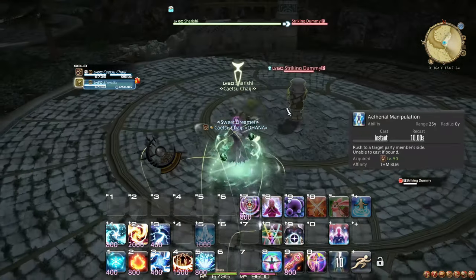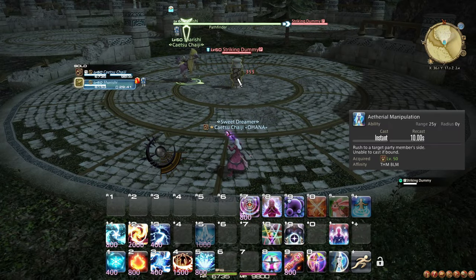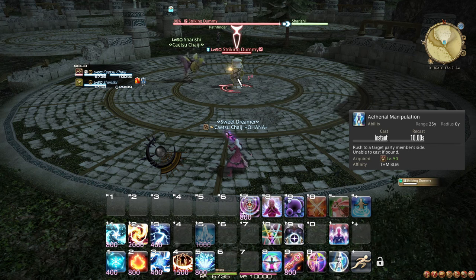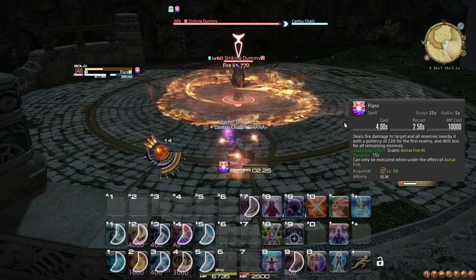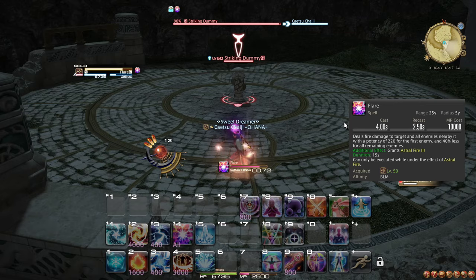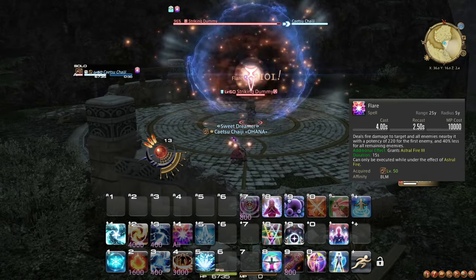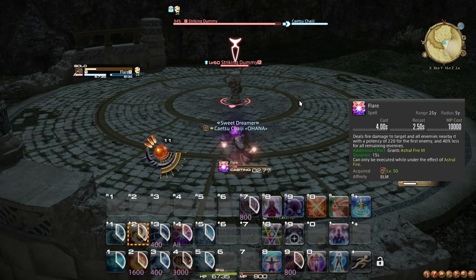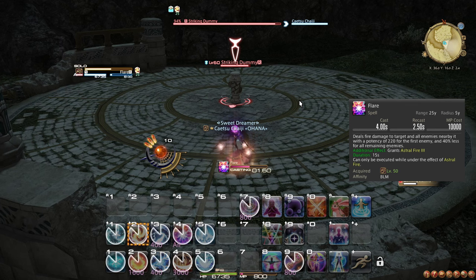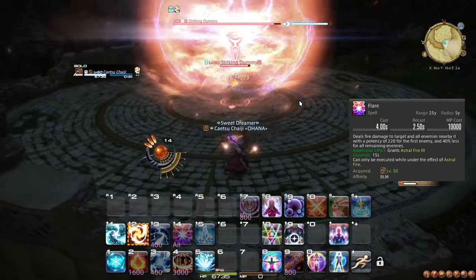At level 50, you learn Aetherial Manipulation, which allows you to quickly teleport to the exact position of any other player in your party. You should practice this ability a lot, as it is crucial to optimizing your play as a Black Mage. You also learn the spell Flare, which can only be used in Astral Fire, is affected by it, and when cast, immediately spends all the MP you have. As long as you have at least 800 MP, it will let you use it. You should always finish every AoE Astral Fire state with Flare.